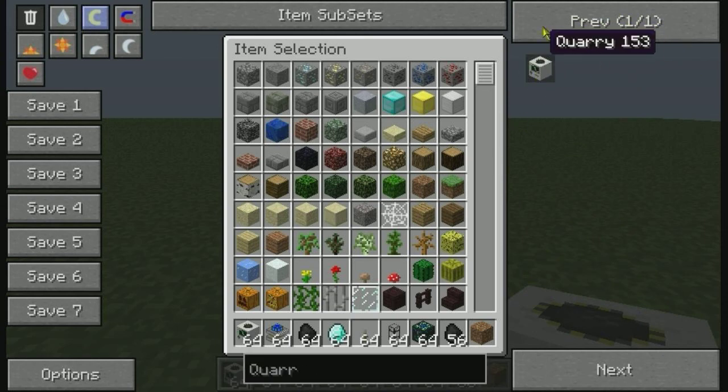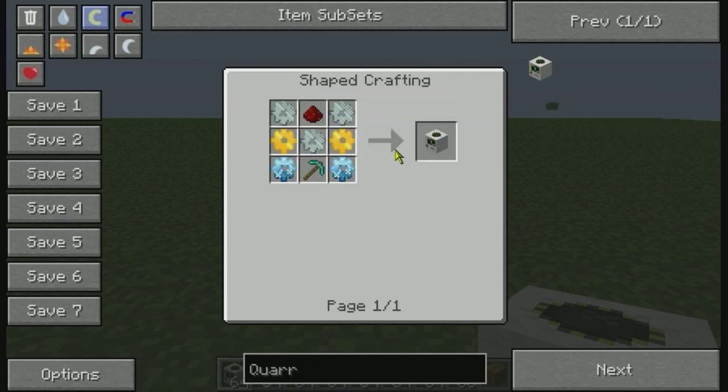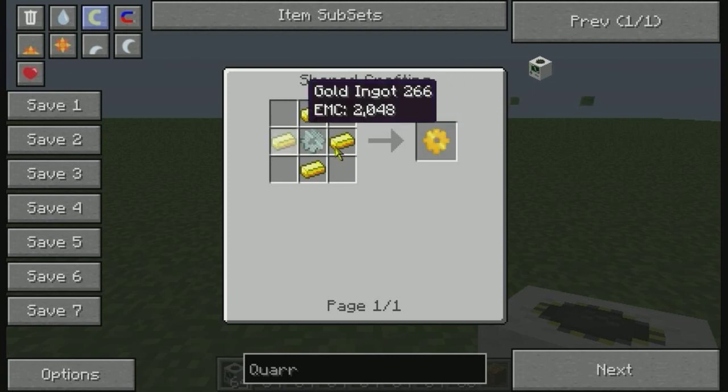You're going to need a diamond pickaxe, two diamond gears, two gold gears, three iron gears, and redstone. To make the gears: four diamonds around a gold gear, four gold around an iron gear, and four iron around a stone gear, and so on.